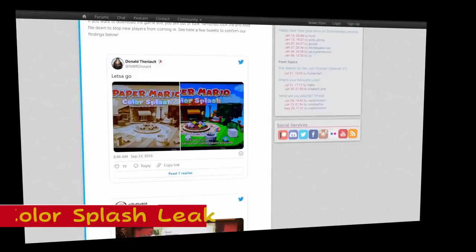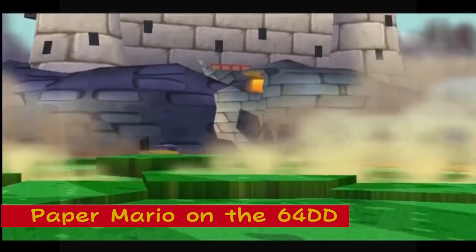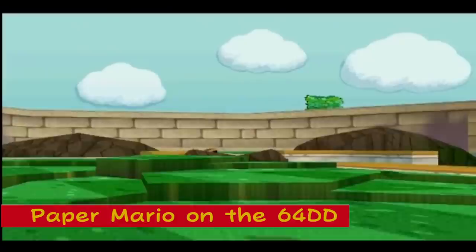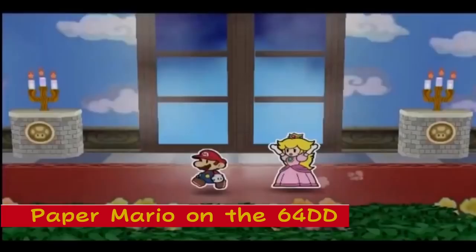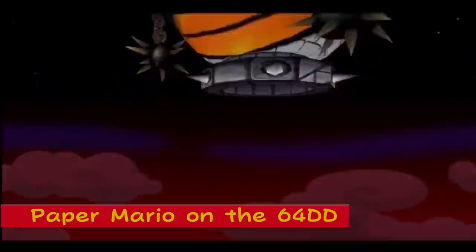Paper Mario 64 on the DD: Initially, the game was going to be developed exclusively for the 64 Disk Drive, an add-on for the Nintendo 64. However, the 64DD was delayed several times, and rather than wait, the developers decided to concentrate on a cartridge version. The 64DD was finally released in late 1999, but only in Japan, and by that time many proposed games had moved to the 64 base, with less than 10 games ever released for the add-on.